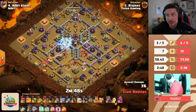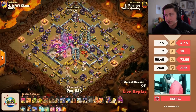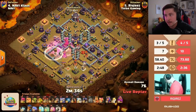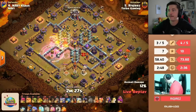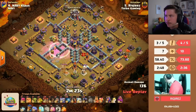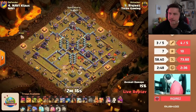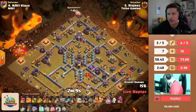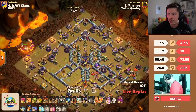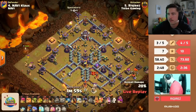A juicy blizz — invis, rage, pulls a lava hound. Wall breakers bust open the wall. Next invis. Spring trap — he gets the champion, gets the inferno, and actually reaches the scattershot! That is a beautiful blizz spot — they pick up the scatter. Queen fights the hound, poison spell in early, yeti on the twelve o'clock side. If queen gets all the way to the town hall it's looking great for Riqirez. Giant on the cannon — queen picks up the cannon.